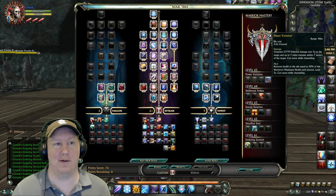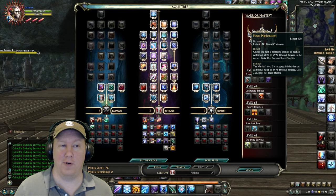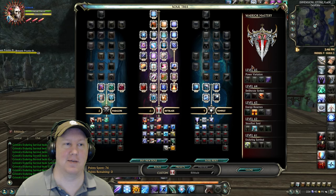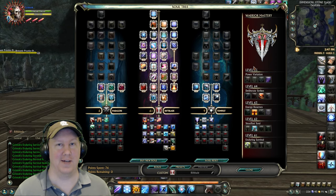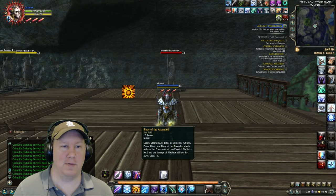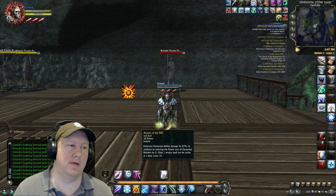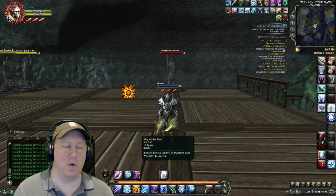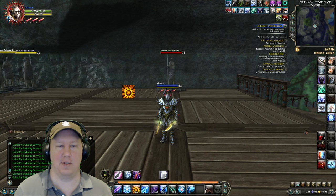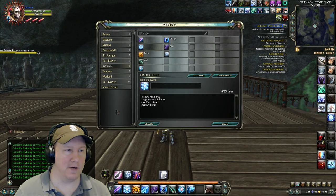At level 65 I picked up Power Variation because I always like to have a good heal in PVP. If you want more damage you can pick up Power Manipulation instead — it's completely optional which way you go. The buffs we'll be using are Blade of the Ascended, Avatar of Wind, Avatar of the Rift, Way of the River, Empower, and Enhance Conductivity. You can also pick up any guild or planner buffs you want.